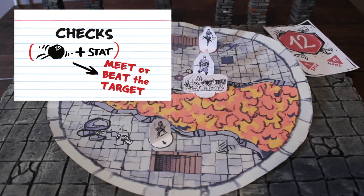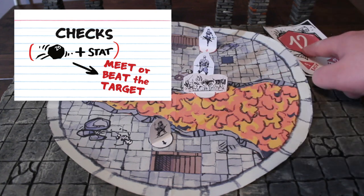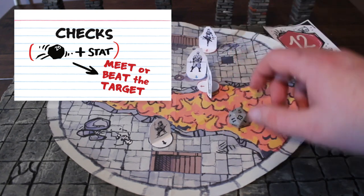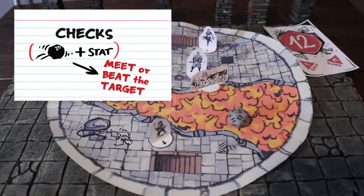The next is a check. This is where we want to verify if something happened or there's a chance of success or failure. In this case, we take a d20, roll it, add our stat bonus, and then see if it meets or beats the target. If it meets or beats the target — in this case 12 — then we succeeded. If it's below the target, like when I rolled a five, then the check failed.